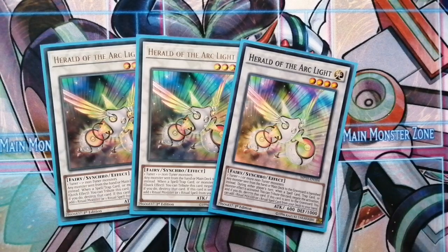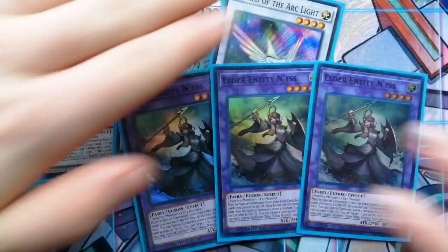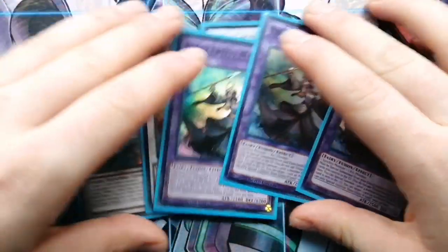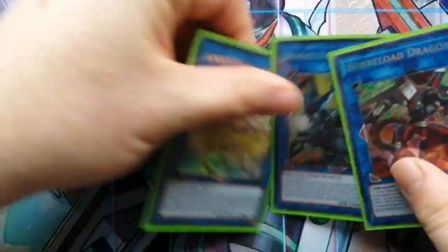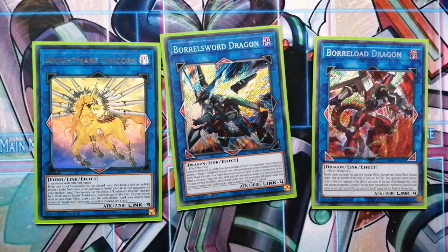Or use Extra Foolish Burial to send one and get a single search — that's really nice. The other card we run in conjunction with that is Elder Entity, and when it's sent to the graveyard you can destroy a card on the field. That's the package of six you need to run. The last ones are link monsters I never really go into — just fill your extra deck however you want. The main ones you need to run are Elder Entity and Herald of Arclight.